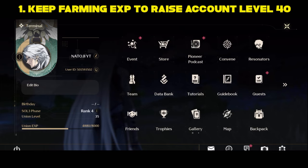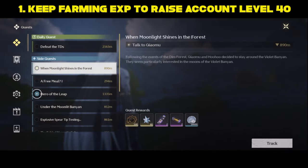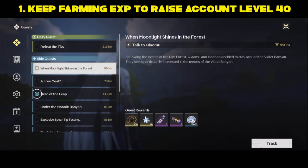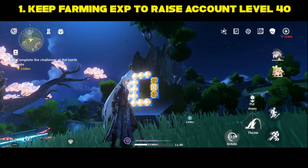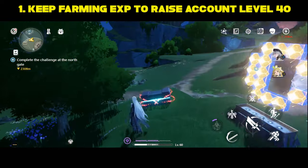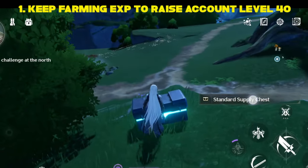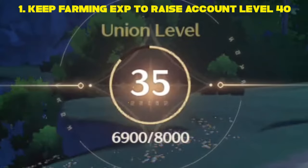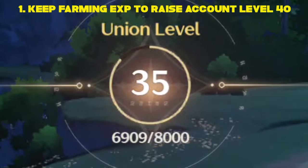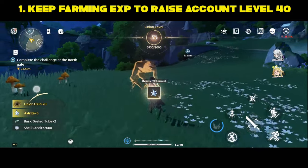Number one: keep farming XP to get to account level 40. Aside from your daily quests, event missions, and using all of your stamina every single day, you must still spend time to explore the map and unlock treasures or puzzles you haven't found yet, to complete your exploration percent per region as much as you can. Not only will you get XP you can gather outside of stamina, daily quests, and events, but you'll also get various juicy rewards from exploration completion.